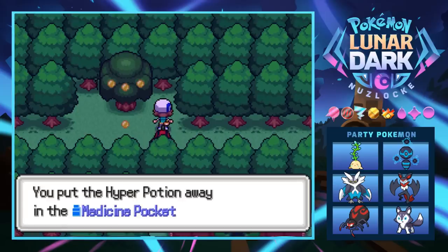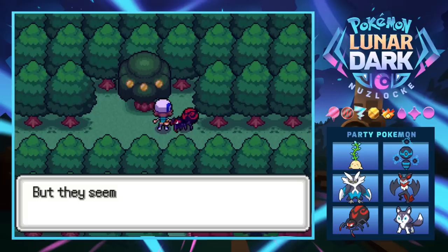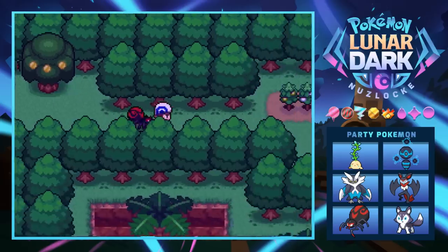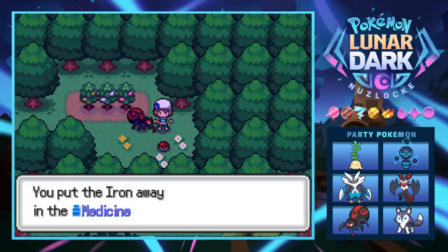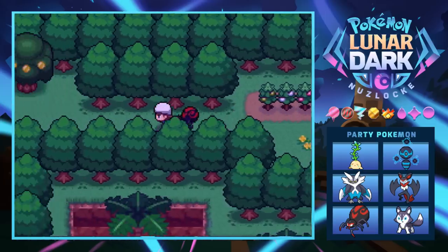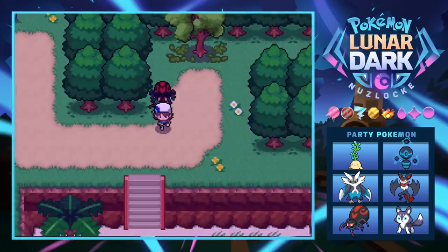Over this way we find a Hyper Potion and also a berry tree. We grab a Citrus Berry, though the ones growing up high in the tree seem impossible to reach. There are also some Apricorns and an Iron — that's nice for raising Defense, though we'll probably just sell it for money.